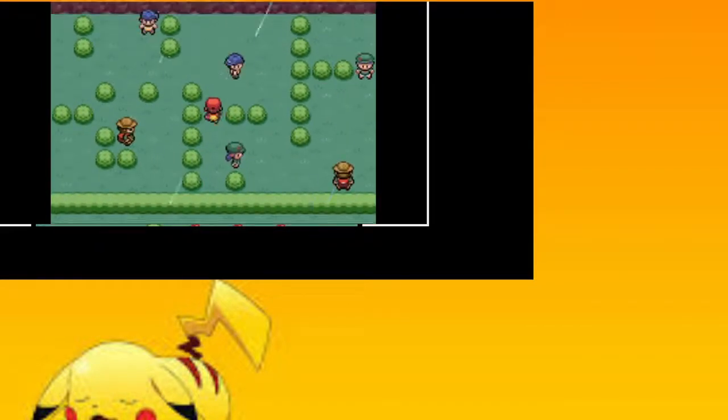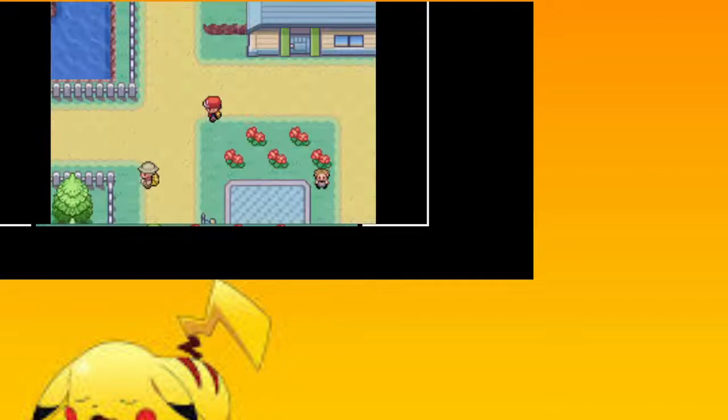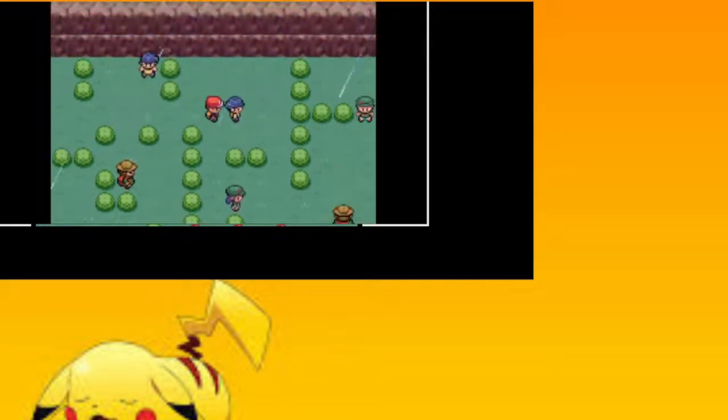For real though, this Ferroseed — I really want to capture it. I don't have any Pokéballs, dang it. That would have been a really cool capture — it had Iron Barbs too. I found it in a raid but I didn't have any Pokéballs. Well, I spent them all trying to catch my Cobalion.